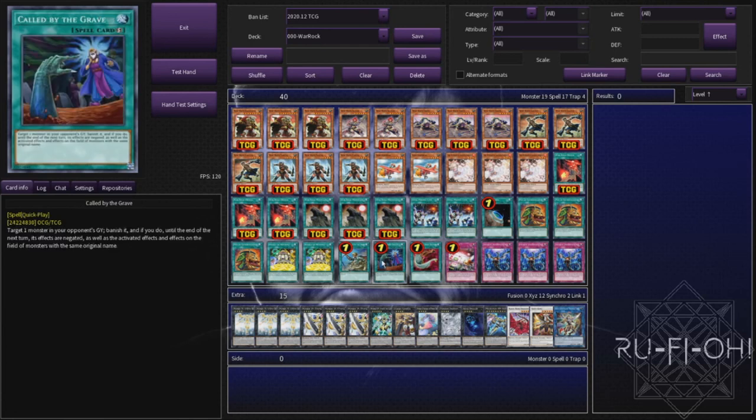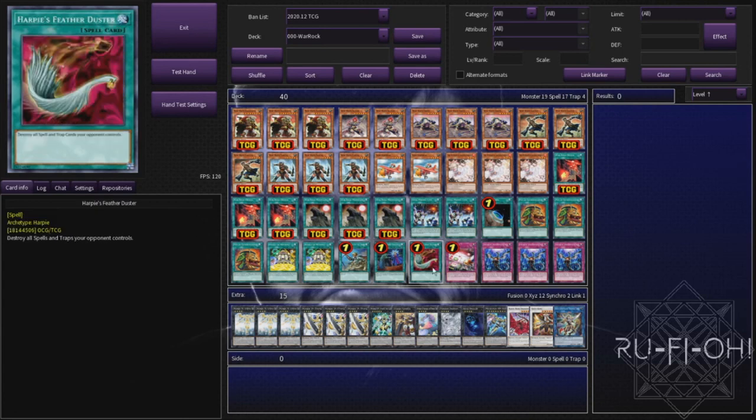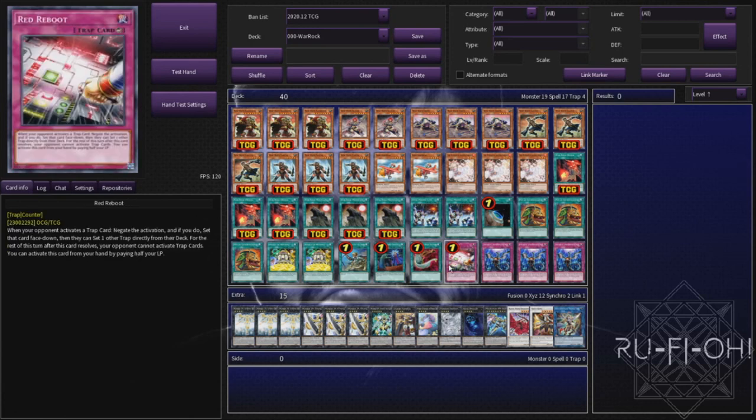Call by the Grave so you don't lose to every single hand trap in the world, which is a very real possibility with this deck. Call by the Grave can be great going offensively or defensively - great going first or second. Going second is our preference but having the option when you go first is perfectly good as well. Harpie's Featherduster for back row removal - we are in a slightly more back row heavy format and you want to be able to push for major damage. Unfortunately Reboot is at one so we can only play one copy, but absolutely one copy is what you need to play. If you don't see Harpie's Featherduster but you do see a way into Utopia Double, this will probably be enough of an insurance policy to attack your opponent for game.